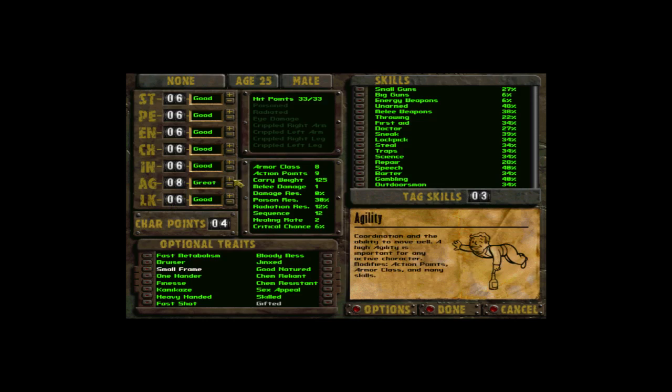What you want to do is basically have Strength 6 or below. Why 6 or below? Because you find Power Armor — APA, Advanced Power Armor — that basically increases your Strength, and you will be wearing it. And if you play Fallout 1, you will find basic Power Armor that increases Strength by 3, and you will also be wearing it. There is also a chip that increases Strength. So yeah, you want to lower your Strength.